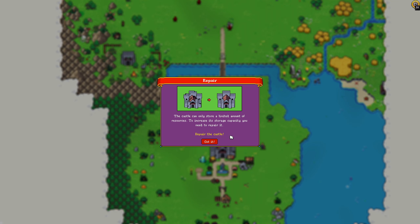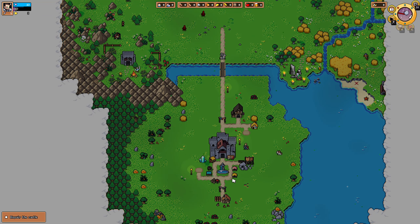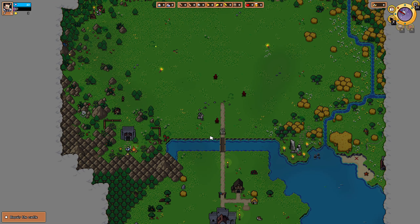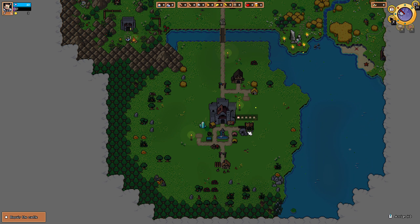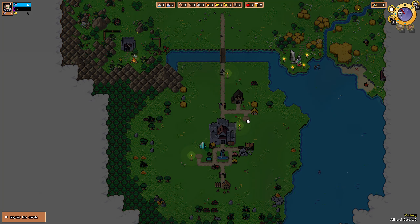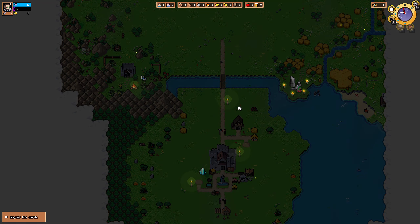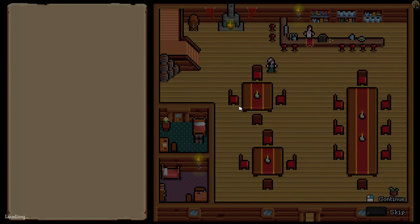The castle can only store a limited amount of resources. To increase the storage capacity, you need to repair it — repair the castle. I can't right now, so we'll do this. We're going to put another worker there. Victory! We defeated all the monsters, and now night falls unto the kingdom.